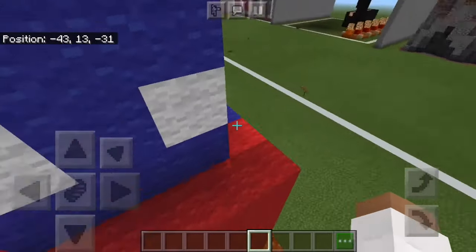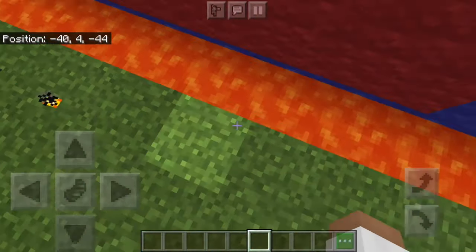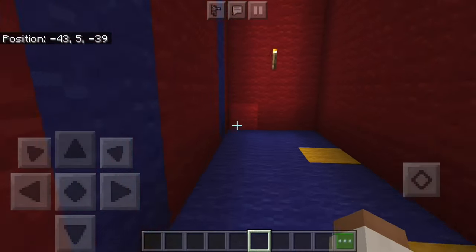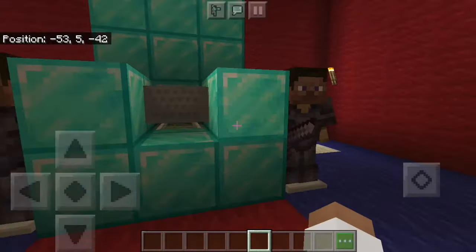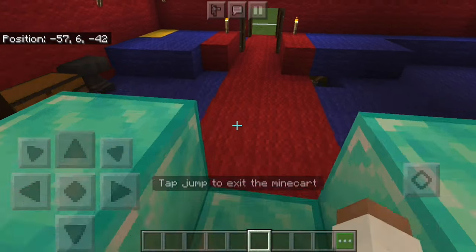Is it a bouncy castle? Is it a kid's bouncy castle? No — it's definitely not. There's a lava moat. Look at that. I don't know what this is supposed to be, but it's a nice little hallway. We got the throne — you can actually sit in this one. That's a cool addition, I like that.